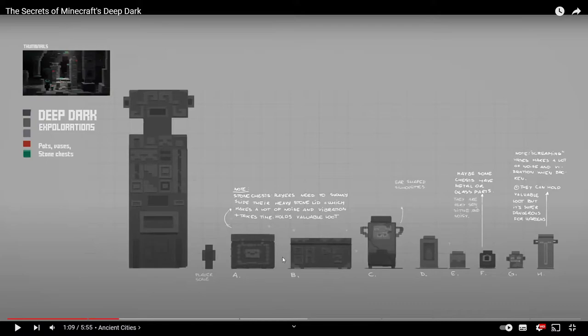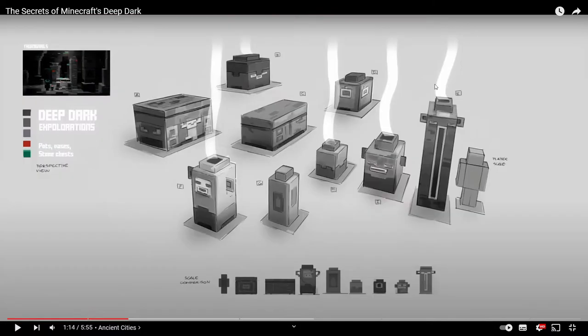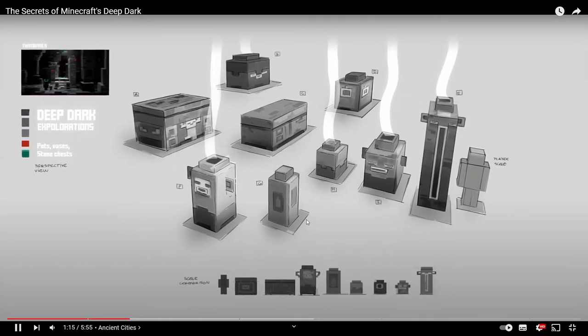I would have really liked the idea of a stone chest that you had to open over time — it would have caused a lot of noise and vibrations, and it also holds valuable items. I really hope Minecraft revisits this idea in the future, as new chest types is something we really need. I'd also like the idea of a chest that holds valuable items that you can't just right-click straight away — maybe it takes like five-ish seconds. Here's a 3D view of the actual designs and they do look really cool.